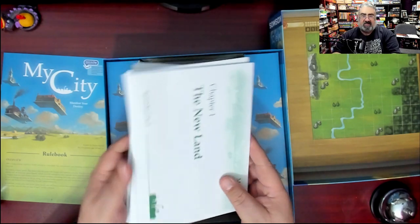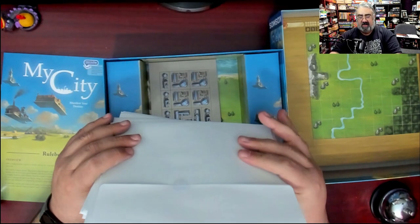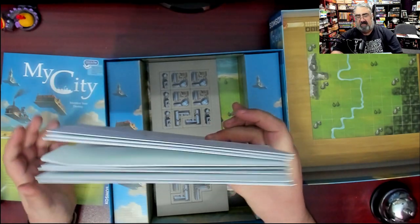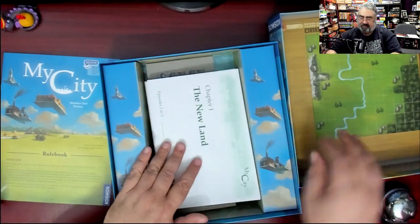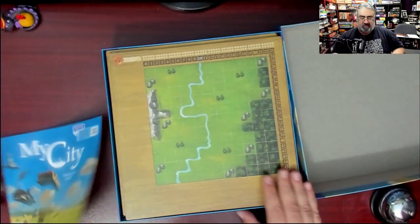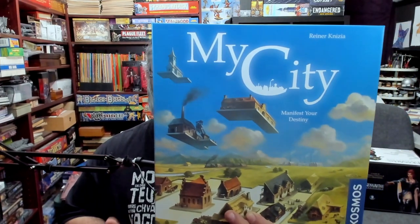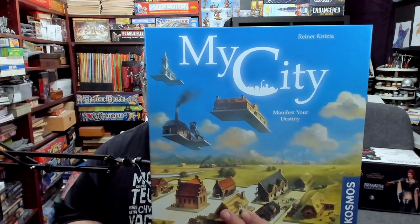I love legacy games. I'm hoping it lets me tear something up. You can kind of tell how thick it is — I'm squeezing here — there's some interesting stuff to be found. Not a lot to show off there, I kind of knew that before I was going to dig into this, because I don't want to spoil anything. But this at least gives you an idea of the component quality and what you get in My City from Cosmos — a legacy game from famed game designer Rainer Nitzia.